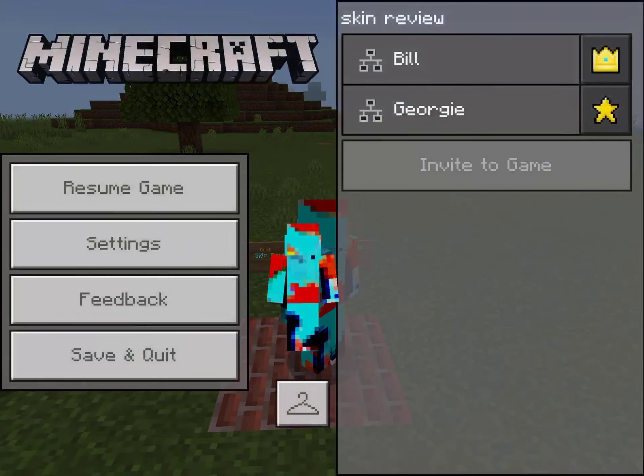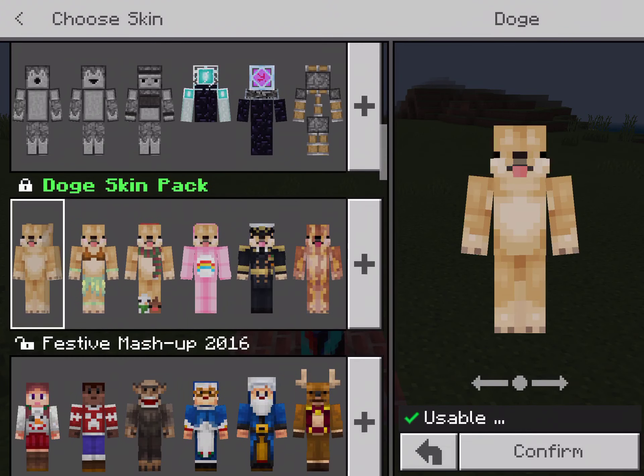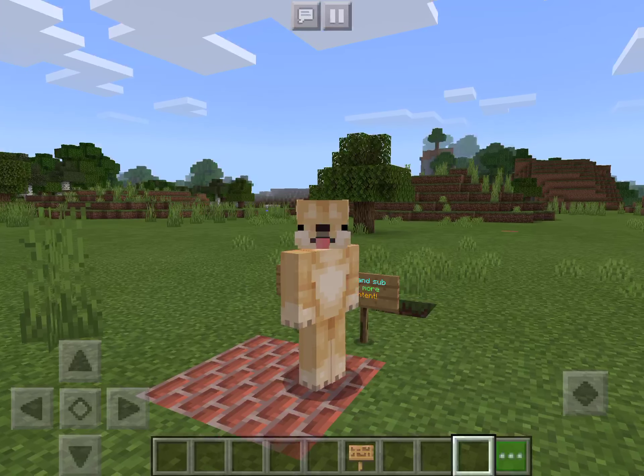Alright, let's get started. Here's the first skin — I'm fire paper dog. Look at this dog, this is cute. Looks like a Shiba. I think it is a Shiba. Here's the skin.